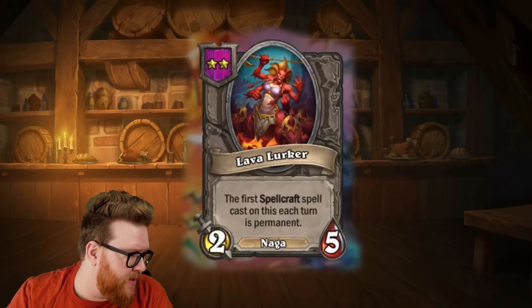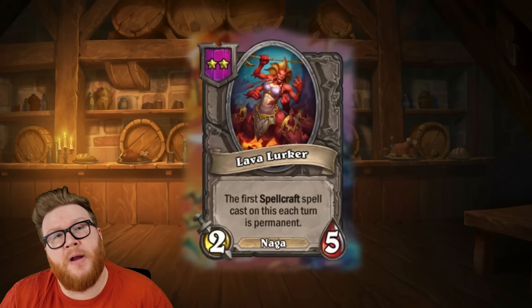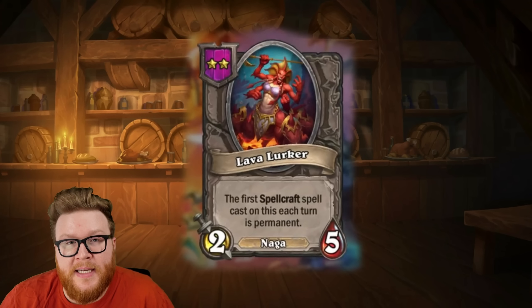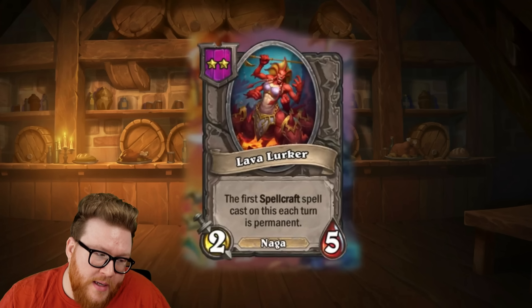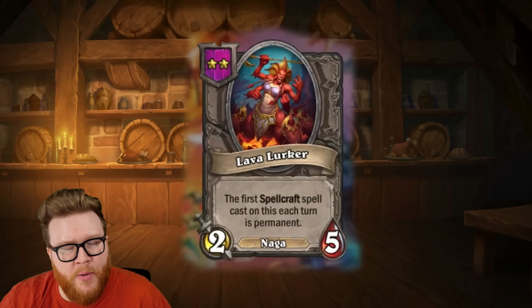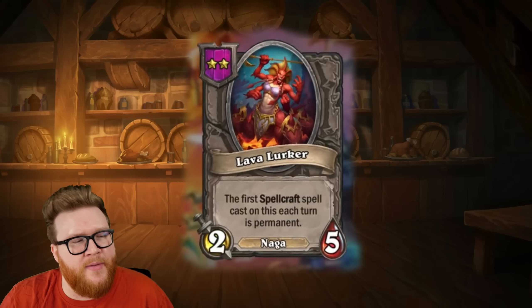And then next up here we have the Lava Lurker. This is a cool little tier 2, 2/5 Naga. The first Spellcraft spell cast on this each turn is permanent. So this is a really interesting build-around opportunity because suddenly you're taking all these temporary buffs with Spellcraft and maybe making them permanent pretty early in the game. For instance, a Lava Lurker with an Eel Bound Archer supporting it early on, you can start to stack up some pretty crazy attack buffs over the course of the game. And this is also going to have two spells per turn if this is golden, so essentially it could get even bigger if you golden it, which won't be necessarily hard to do for a tier 2. One downside is if you don't want to hit the Spellcraft early, this might be stuck for a few rounds where it's not doing much. But that 2/5 stat line is going to chip away at opponents' boards a little bit. All in all, I think Lava Lurkers will show up and sometimes get really scary and really big and sometimes perhaps feel even a little bit oppressive in the early to mid game.